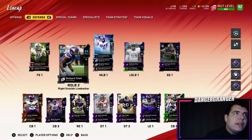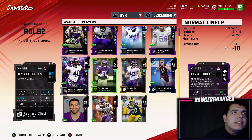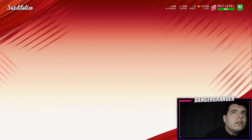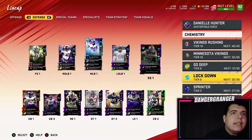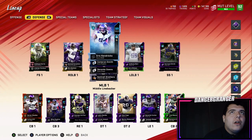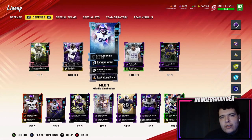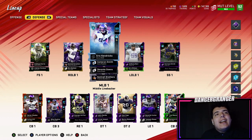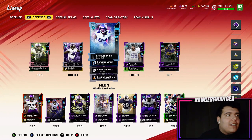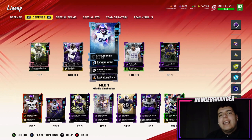We'll put Cameron Smith back in and then put the gold Ben Grupe back in there because he's better than the silver. We might have lost a chemistry somewhere, but we didn't lose any chem so I'm not sure. This is a better setup and once we get Kendricks, our middle linebacker core will be a beast. Anyway guys, that's the video — hopefully you enjoyed it. Comment below if you picked up all the players. Gameplay coming out later today. If you're new, hit that sub button. Peace, I'm out.